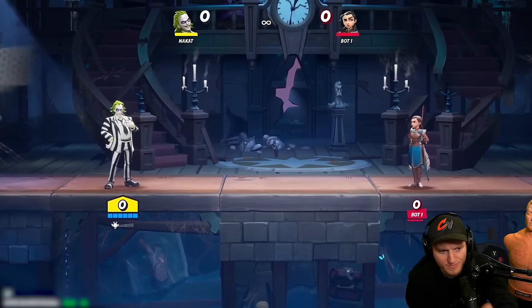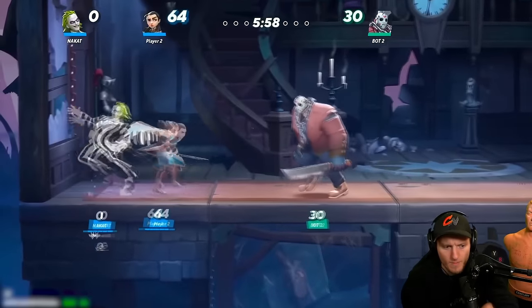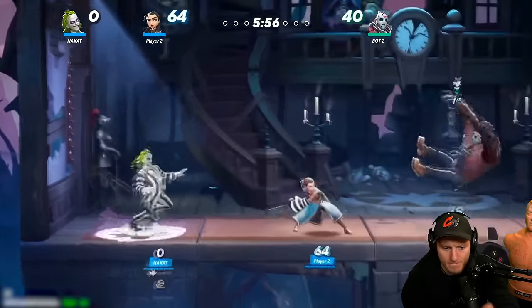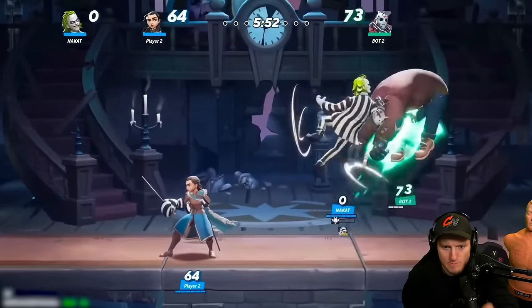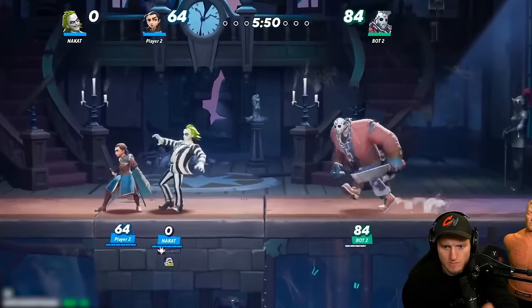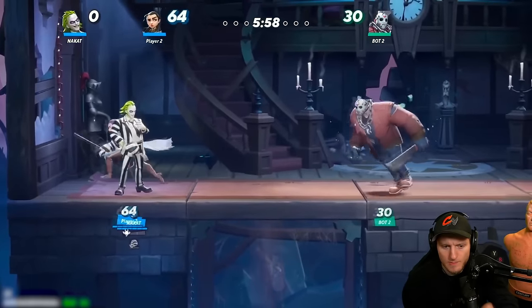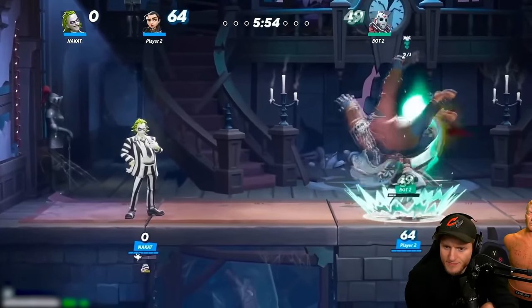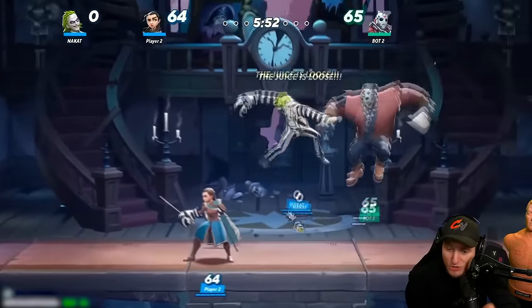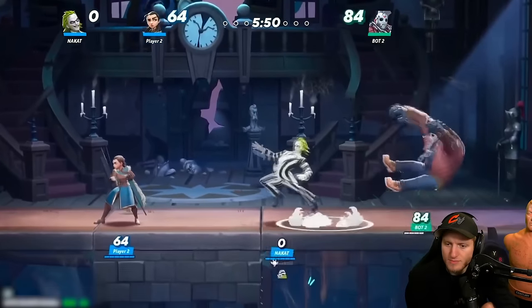His passive is called Knock Them Dead. This allows allies to run through you, or if you run through them, you will actually apply boxing gloves to them. If your ally hits an opponent three times, you will be able to teleport directly onto that enemy with your neutral special.